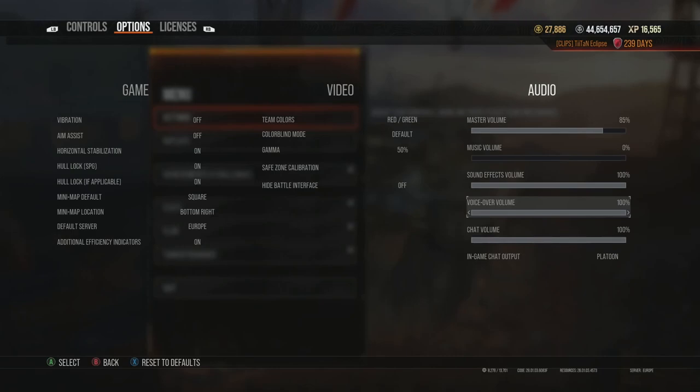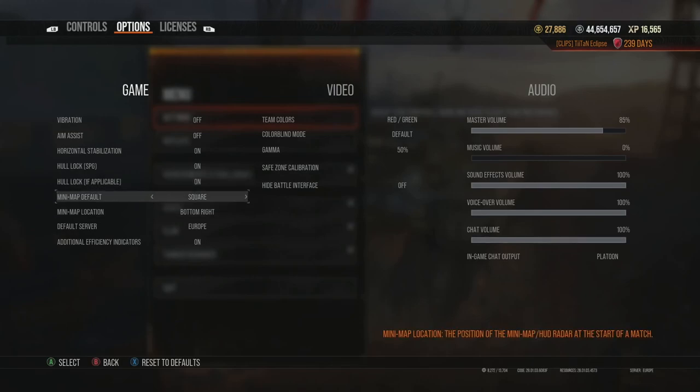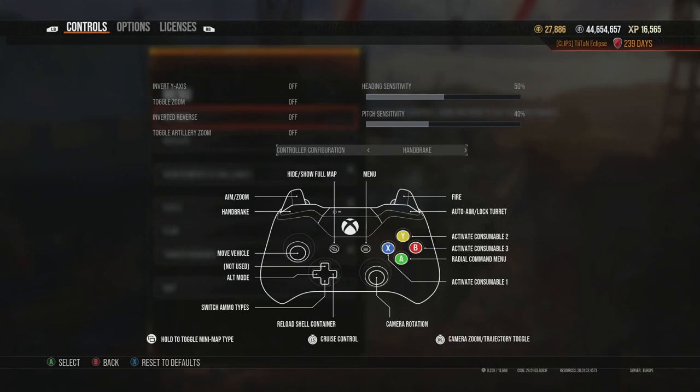You can change these settings depending on your gameplay style, but the key ones to reiterate are: aim assist off, mini map set to square, and handbrake configured correctly — three of the most crucial settings that will help you get better in World of Tanks. I really hope this helps some of you out, and I hope you'll join me on the channel for more videos like this, including gameplay and tank reviews. Thanks very much for watching — goodbye!